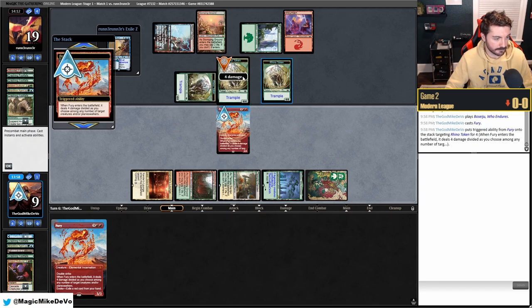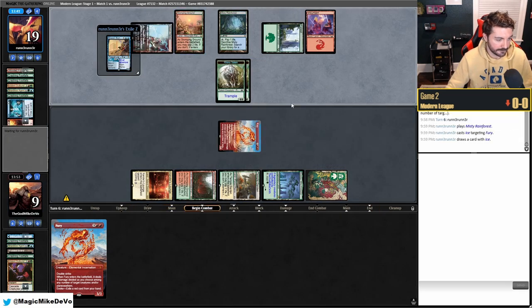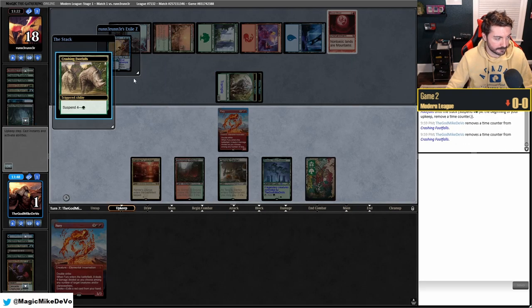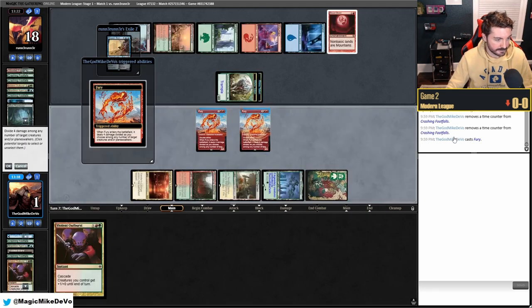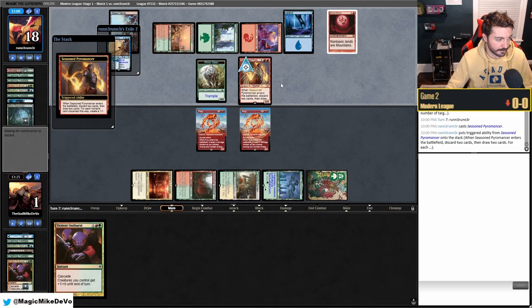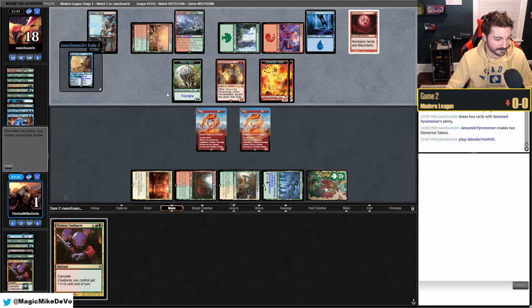We eat one token and trade with another. We pass hoping they don't have a third Force. We check — they have Blood Moon! We're at one. We still have two Footfalls on suspend and draw Violent Outburst. We realize we should have been attacking earlier — we were playing too safe at one life. They Force our plays with double Force of Negation.